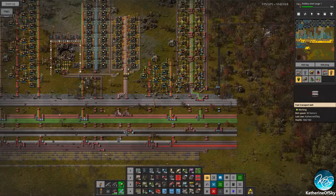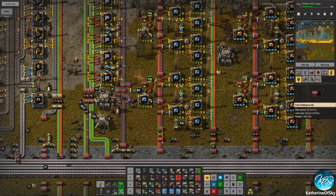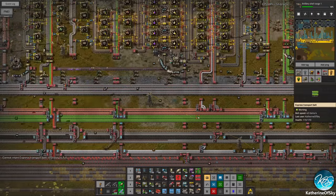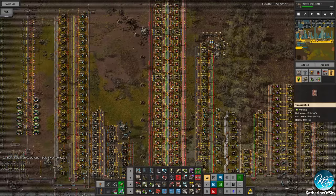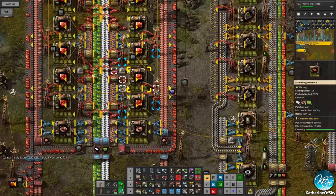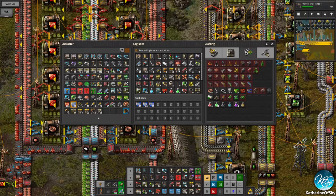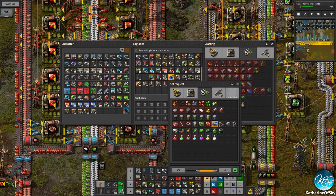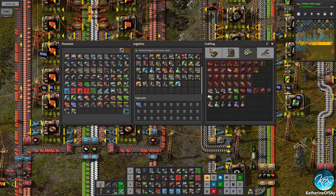We need enough red chips to make enough blue chips to make enough everything. The blue chips also need more — oh they're just suffering on red chips still. I think the solution here is to make more plastic and make another array of red chips, or we simply redesign this red chip array to have modules — and I think that might be the better idea. Wow, we have so many blue chips — I'll put them in our thing. Wait, why is it asking for 400? No no, 100 is enough.